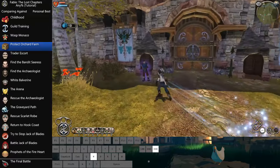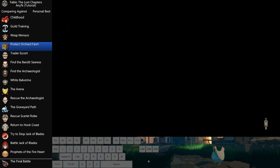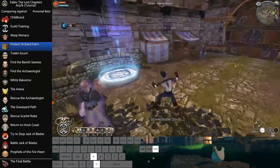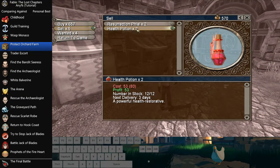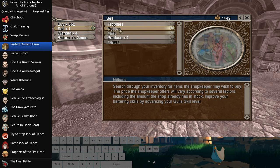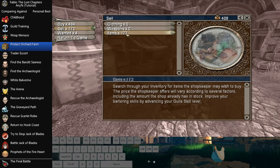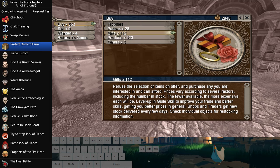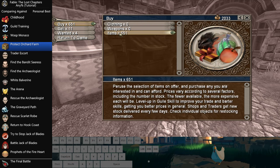Another thing you're going to be keeping an eye on is your mana total. Just want to get to Power Stone South. Now we're going to do some economy breaking: first we're going to sell our health potions and resurrection phials, then we're going to buy all of his apple pies and all of his grain sacks, sell them back to him, and we suddenly have about 3,000 gold.